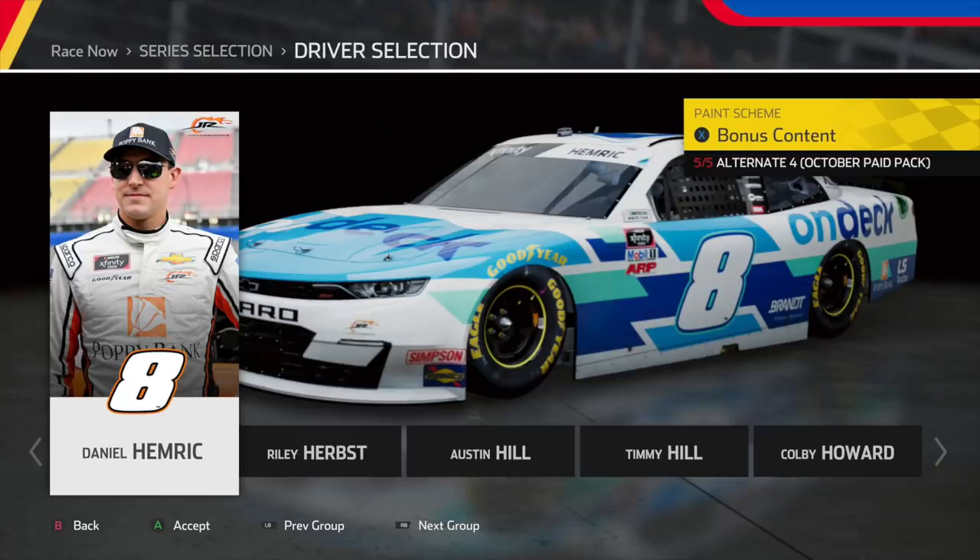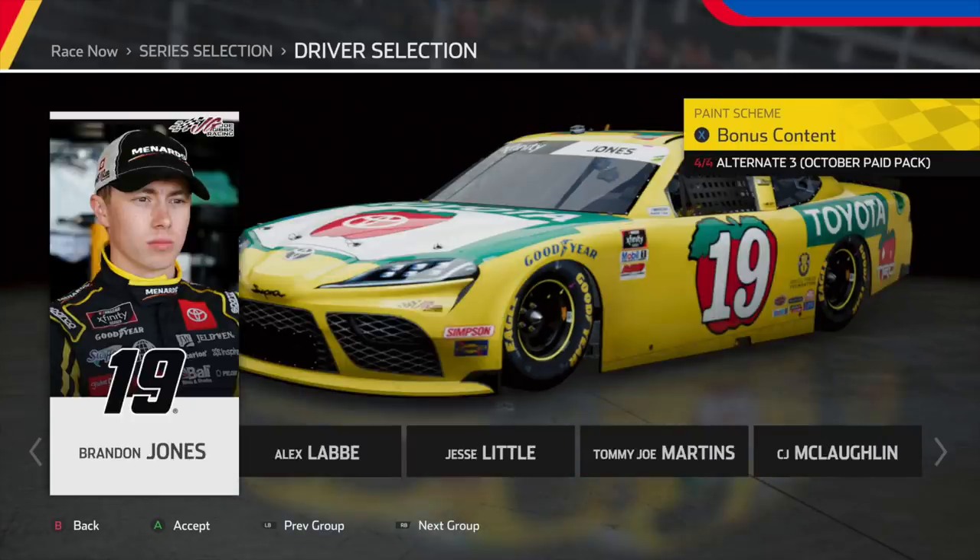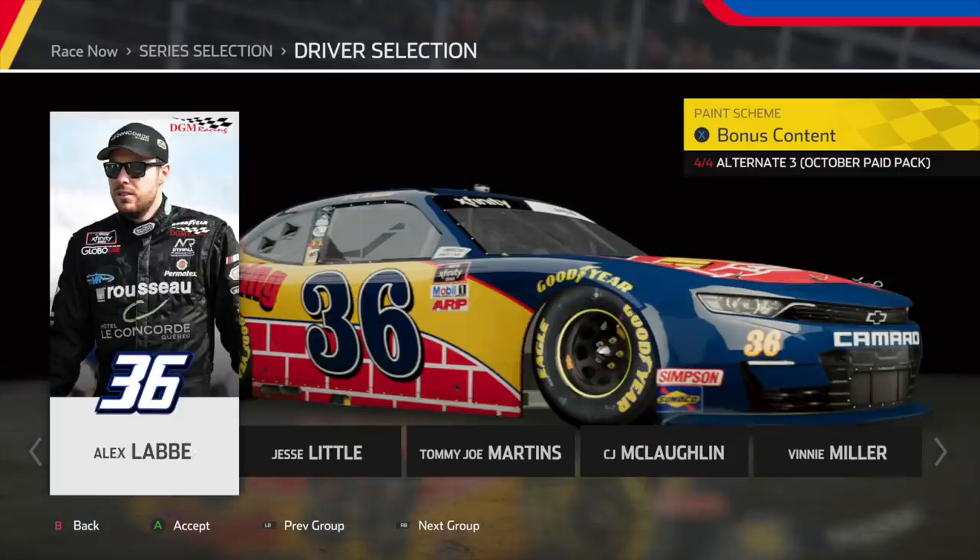Up next, we have Daniel Hemric's On Deck Chevrolet. The turquoise, the blue, the white works really good together — an amazing-looking piece. And after that, we have a Brandon Jones throwback. This scheme is very underappreciated, very unique, very well thought out, and beautifully executed. After that, we have Alex LeBay. I don't know why I like this scheme — I'm guessing just because it has the brick on the bottom, which is very unique. It's one of those schemes where if something is off by a little bit it could look really bad, but together it just looks really nice.